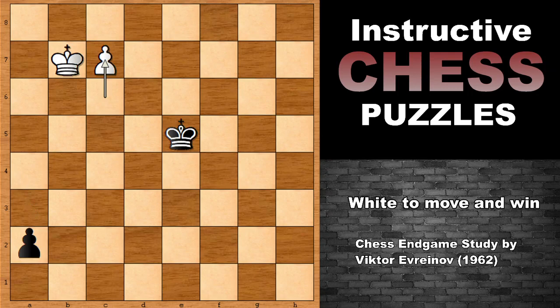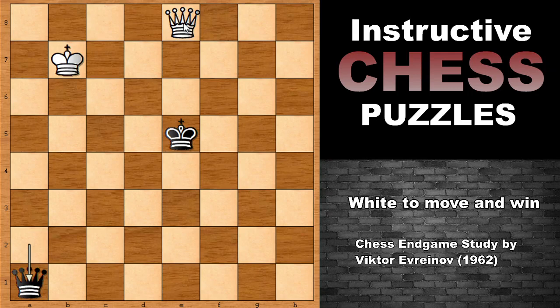Now watch this — both players are racing, both players are promoting the queen. But unfortunately for black, there is a nasty skewer checking the king: king up or king to d5, and then capturing the queen. This is all over.